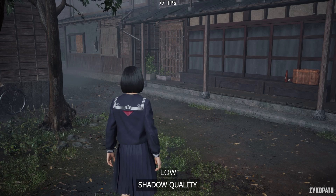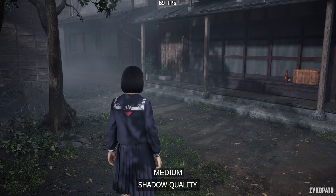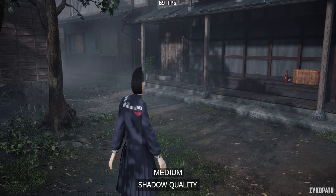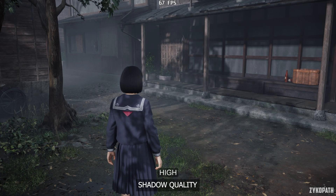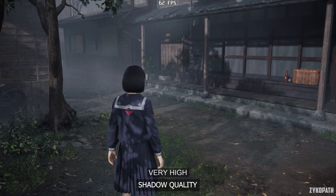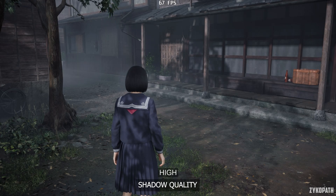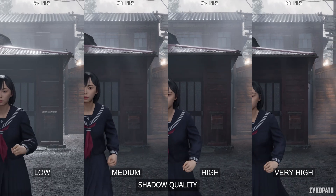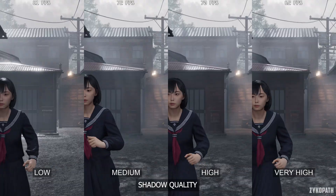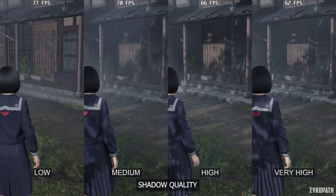The shadow quality on Low disables shadows. Medium enables some nice looking soft shadows, while High and Very High gradually increase quality and performance impact. This setting also affects volumetrics quality and the render distance of some lights. I recommend using the Medium option for the best performance, and if you have some performance to spare, feel free to use High.